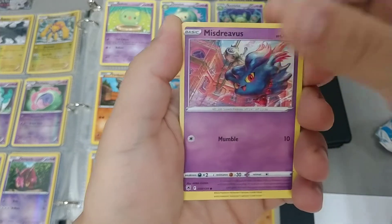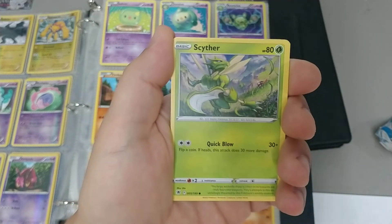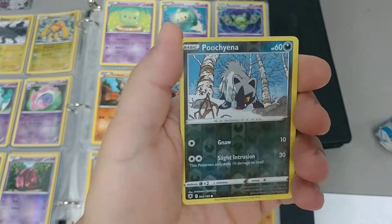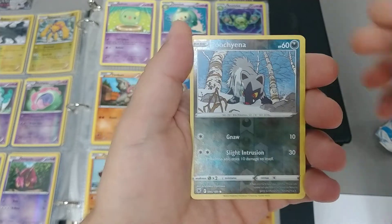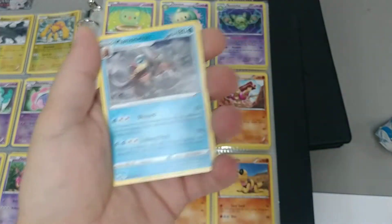Mr. Revis. Barboach. Scyther. Puchina in the Reverse Hollow. And... Mamoswine. Alright.